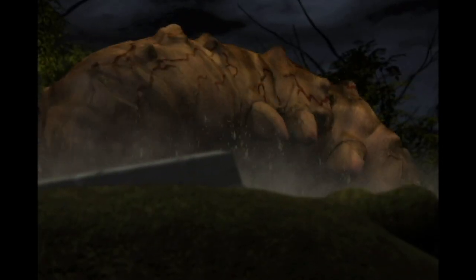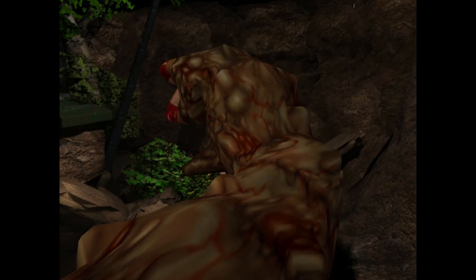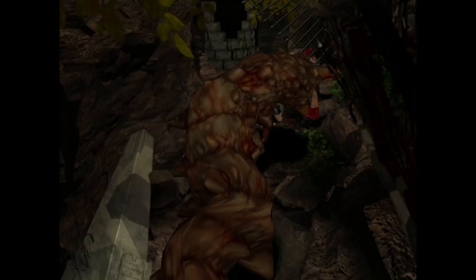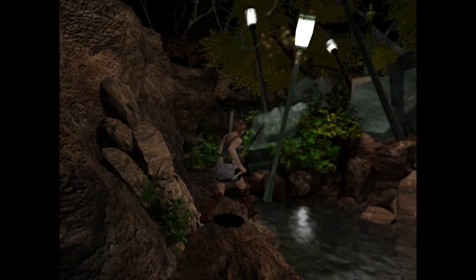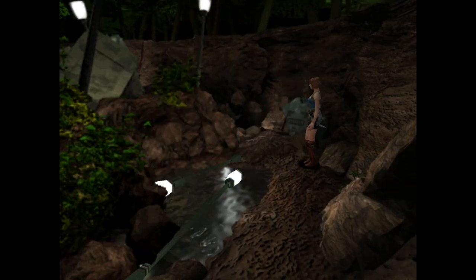Before we get to leave the park, we have to fight the Gravedigger. We can't fight it head-on, but thankfully it has a time limit. We dodge its attacks to the best of our ability until the streetlights in the center of the room tilt. We hit both of them with our knife, which makes them fall over and electrify a puddle, allowing us to kill the worm.